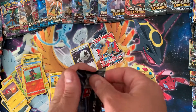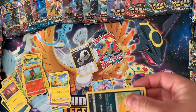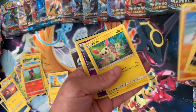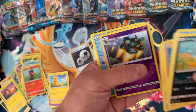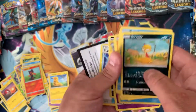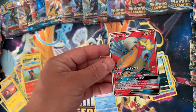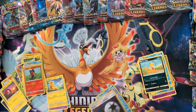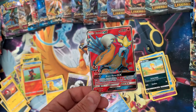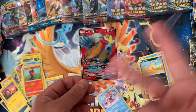Okay, last pack — you guys, can we pull a shiny card? And nope, no shiny, but we did pull one full art Entei GX, some holos, and some reverses. So drop a like, leave a comment, and subscribe, and I'll see you guys next time. Peace, peace!